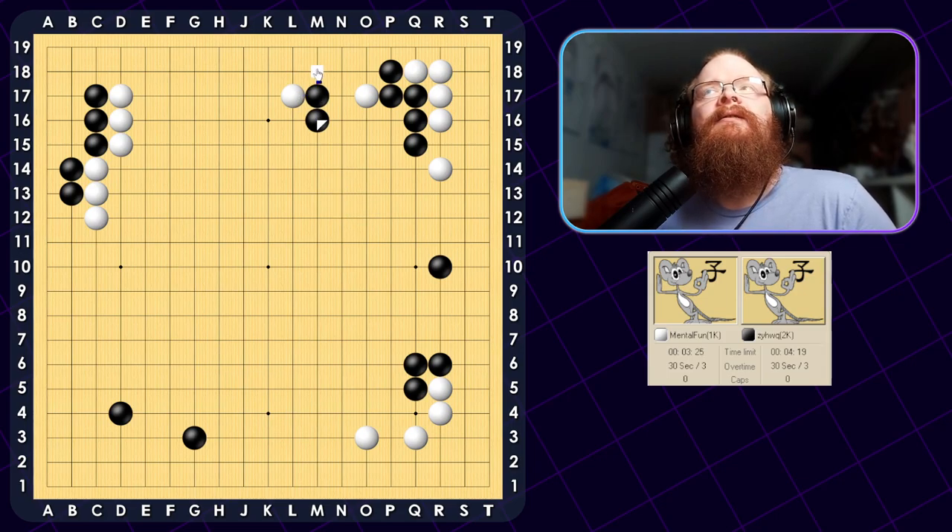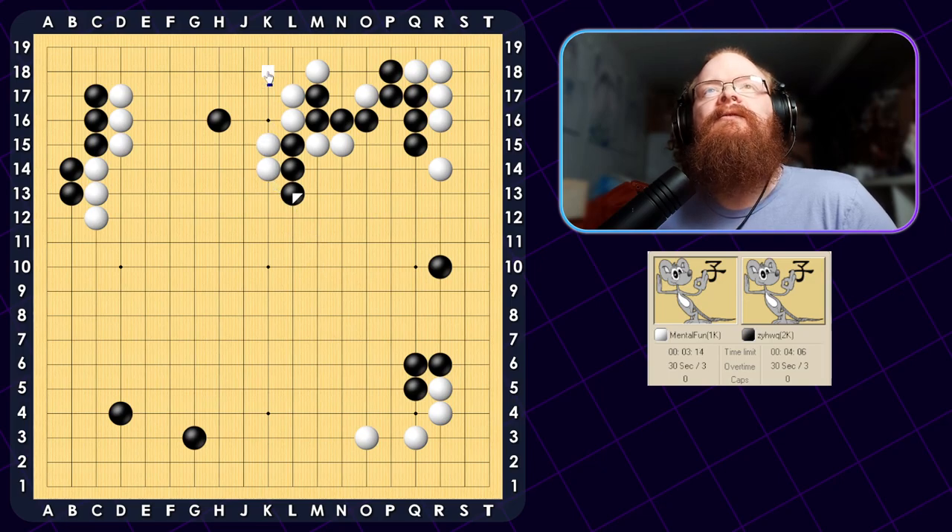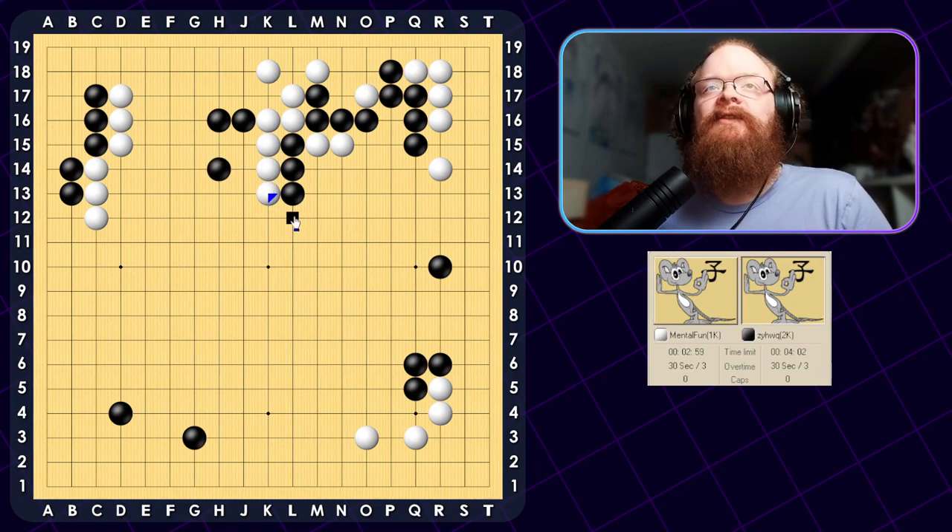Now I will just push here because I have my wall. I can hane over the top. I want to try to use that wall because I can hane underneath — there's a really bad shape for him here. It's okay if I give up these stones, but it looks like he has to play here. We can just go back and fix our cutting point. Because if he cuts here now, it's a little bit difficult. I want to defend this. That hane at the top is going to be very nice for me.